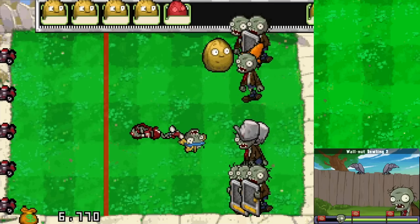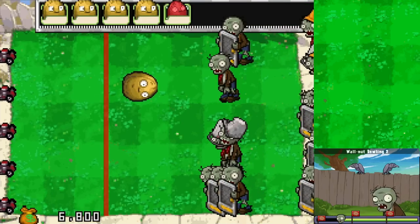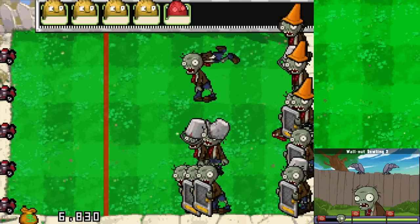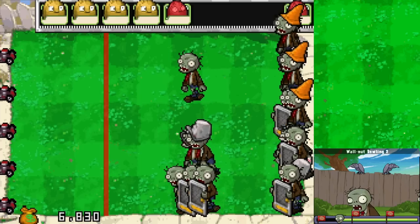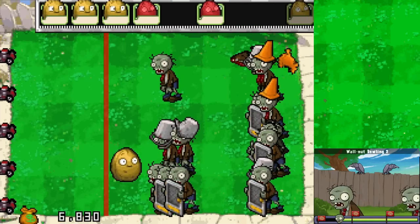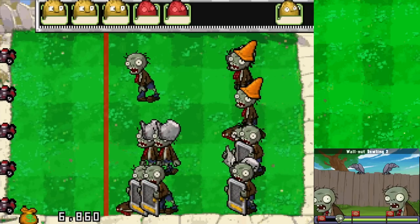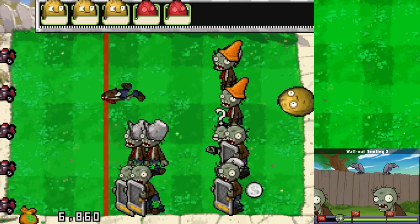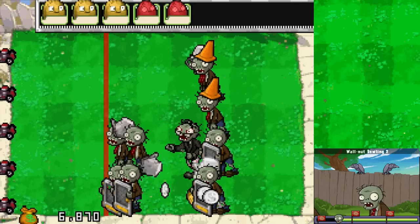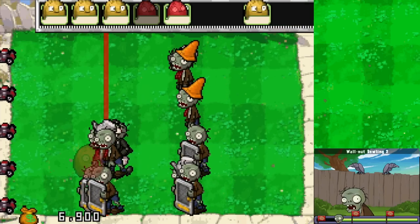The zombie meter doesn't seem to be moving at all. Will this bounce upwards? It will - gets rid of that Screen Door zombie real easy. Here comes another explosion walnut - could get rid of the really tall ones. Got a few more bounces, closing in on 7,000 coins again. We had more money earlier but haven't really gotten many Zen Garden plants today. Not exactly expecting it - boom, got them.